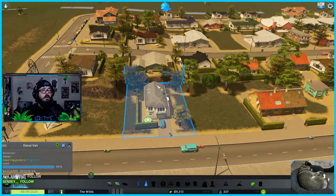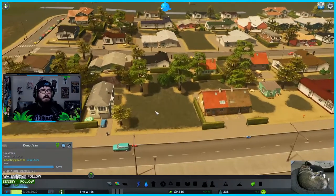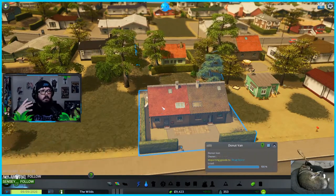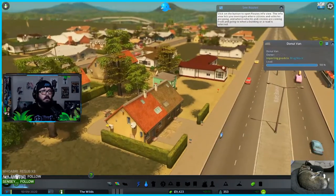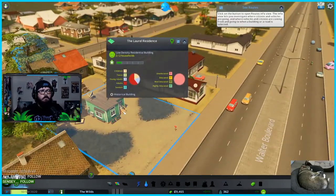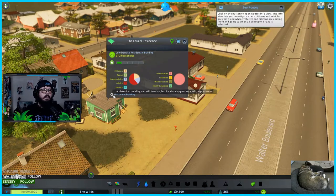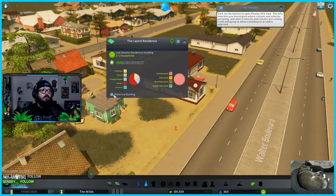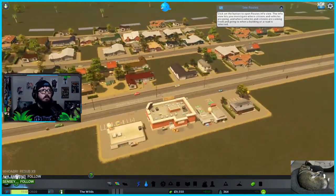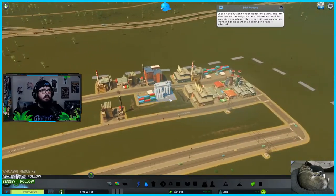I know what the historical building feature does but I don't want to use it yet. Apparently as time goes on, buildings evolve — and I can use the historical building option to keep a building the way it is forever, like 'I like this little shack and I want it to stay like that.' One child, three adults — I like it. Let's zoom out, there's too much commotion going on.